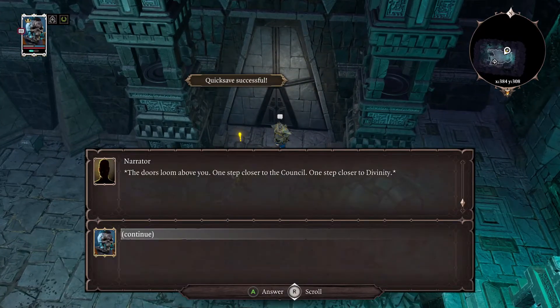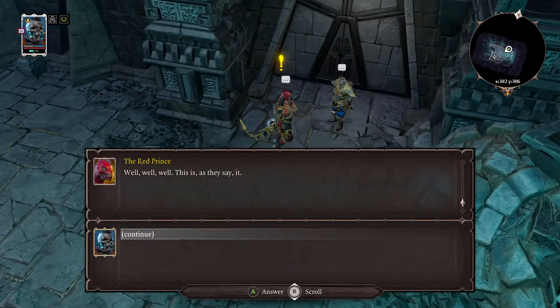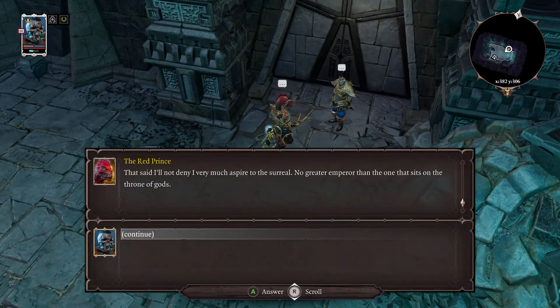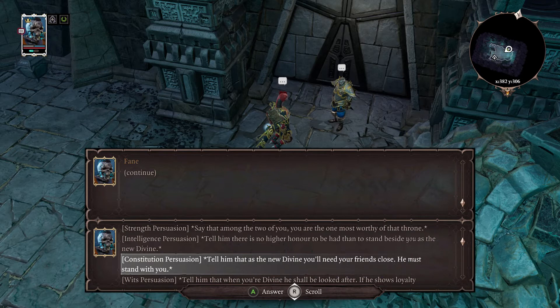The doors loom — the others must surely be thinking: well well well, divinity. Yeah, always make sure the character you're playing has persuade, because when you get to this point if you don't persuade all your teammates to let you ascend to divinity, they just leave and you have to recruit a mercenary off the boat instead.